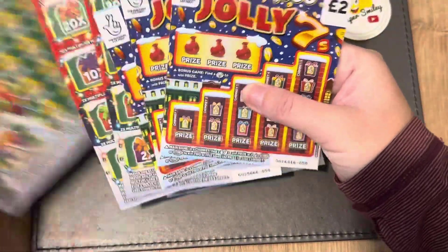I'm excited about these. We'll start with a Jolly Sevens. In the main game, in a chimney, find the seven to win a prize, and find two times or five times to win two or five times that amount. Then in the bonus section, we're looking for Holly or it might be Mistletoe — we shall have a little look. The odds are one in 3.38.